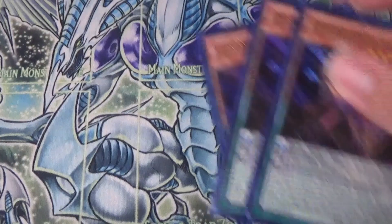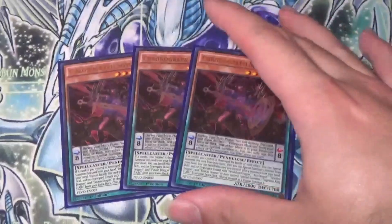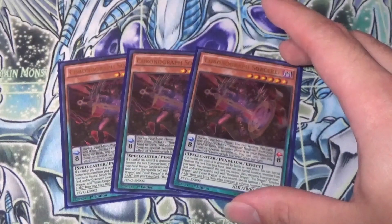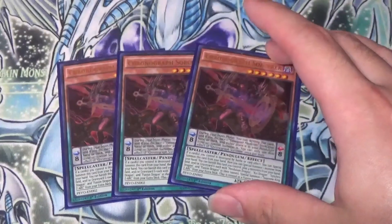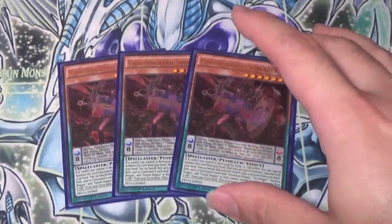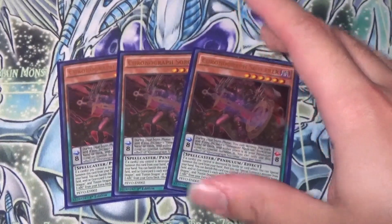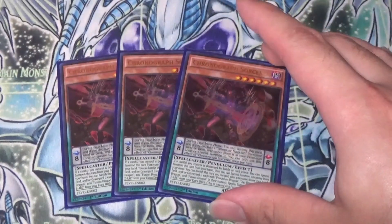Next up, we play 3 Chronograph Sorcerers. This is pretty much the old combo where you put it in your scale, pop it, and then you can Special Summon Time Gazer Magician. From there you can start doing your Link plays. It can also come in handy when you Special Summon it from your hand whenever your cards get destroyed. You could use it for a Scale 8, but it's hard to work with since it's not a Magician. Mainly use it to get Time Gazer Magician out so you can start Link Climbing.